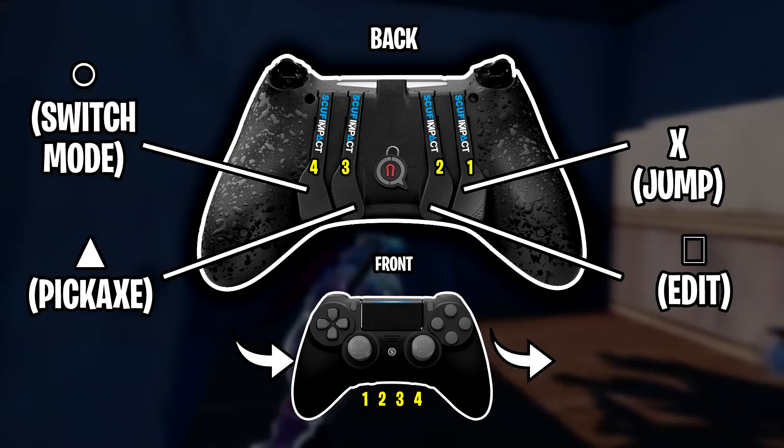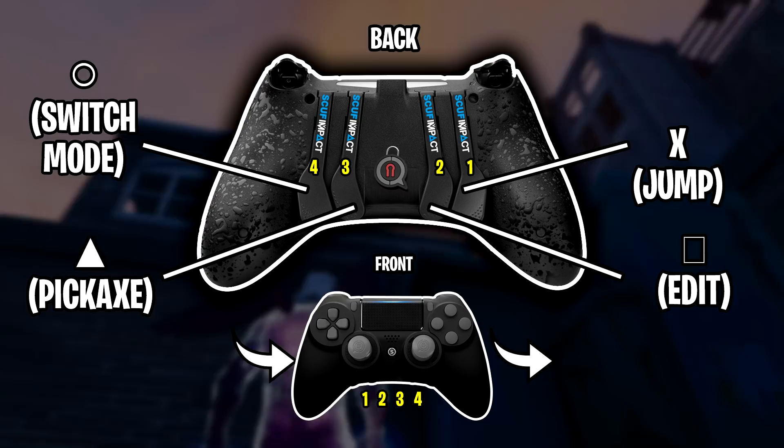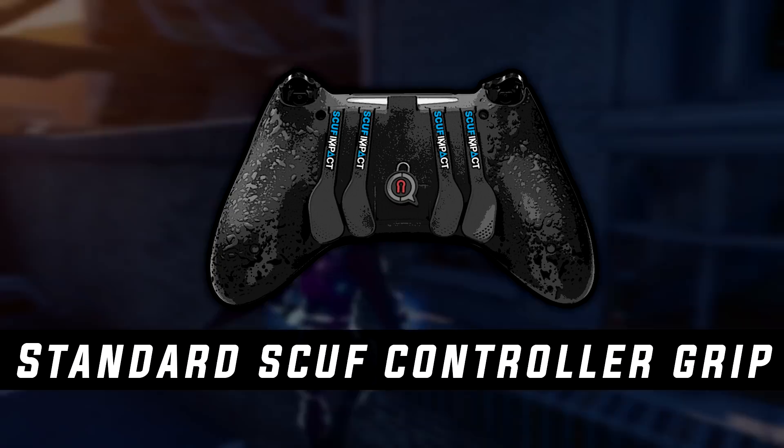Here's a graphic I made just to demonstrate each bind of his scuff controller. As you can see, on paddle number 4 he uses switch mode, paddle number 3 pickaxe, paddle number 2 edit, and paddle number 1 is jump. Camo holds his controller using the standard grip as there's no need for claw, since he utilizes the paddles on the back of his scuff.